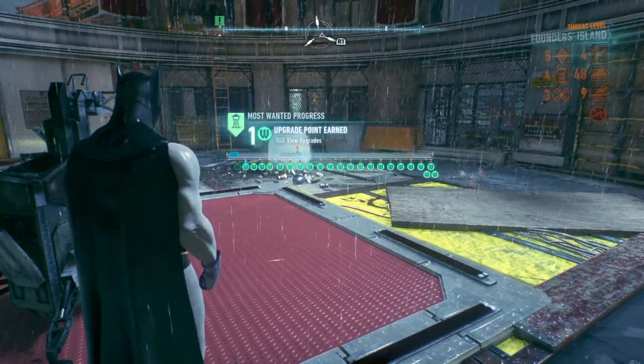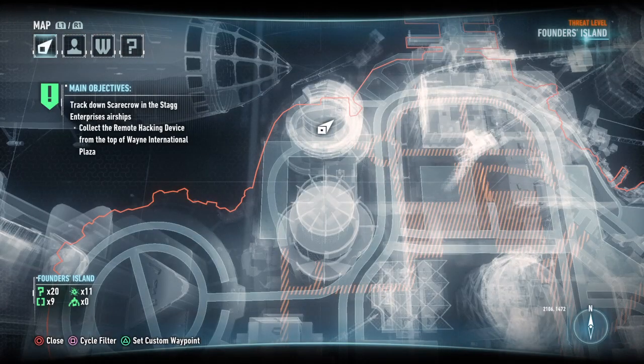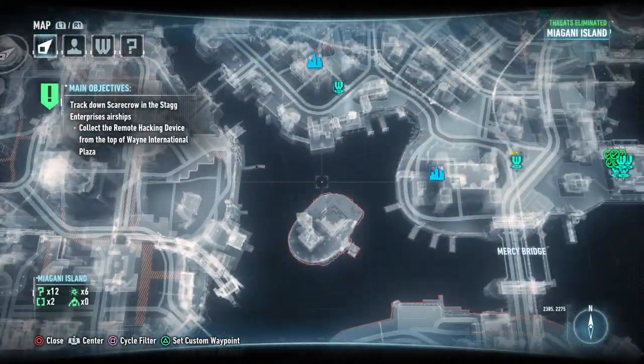Now we know it's on Founders Island. We have five watchtowers — actually four aerial drones, 48 light tanks, nine Cobra tanks, five checkpoints, four watchtowers, three explosive devices, and the Batmobile isn't allowed on the island because of the four aerial drones. We have to get rid of those aerial drones before we can bring the Batmobile on, and that's what this hacking device is for. Our main objective is now to collect the remote hacking device from the top of Wayne International Plaza — the building we've already been to where we met Lucius Fox.